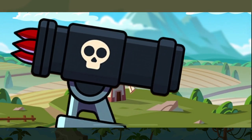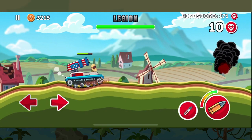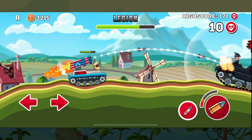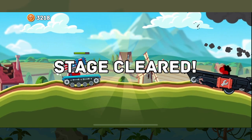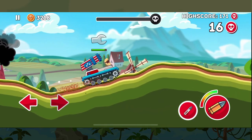Now let's take a look at how it fares against bosses. Because of the range of Barracuda you can actually take bosses down relatively quickly without ever worrying about them getting too close. Here we're going up against Legion, and before he even gets on screen we've taken most of his health off already, so we're able to take him down before a shot even lands.